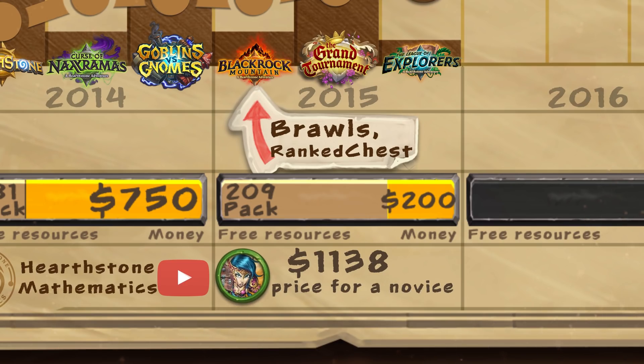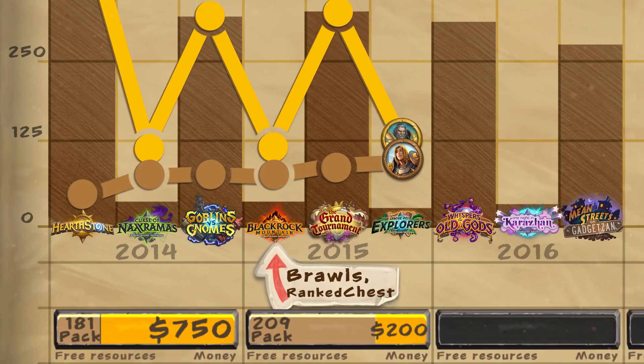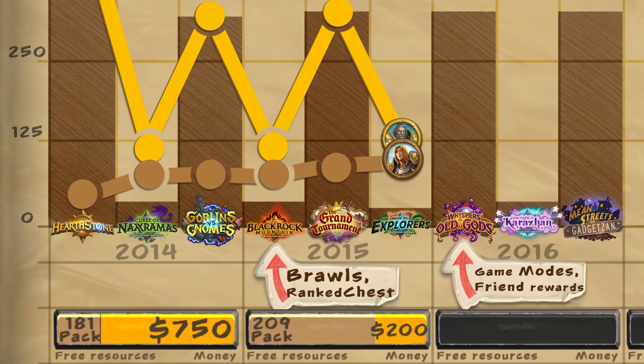Now for 2016. This year there were two expansions and one adventure. To collect all the cards, it was necessary to purchase 640 packs and spend 3500 gold on an adventure. We also got the division of the game into two formats: wild and standard. Players were given the opportunity to invite friends to the game, and new quests were added to battle with a friend. If you battled a friend while you had this quest, both you and your friend would earn 80 gold, which significantly influenced the game economy.